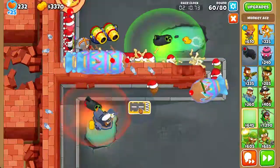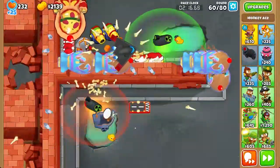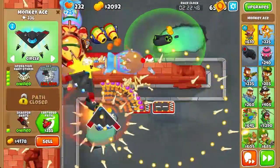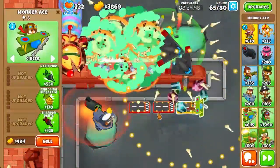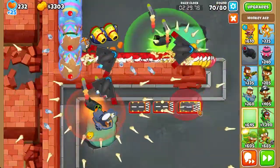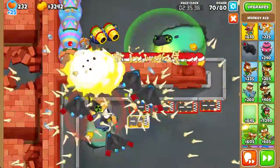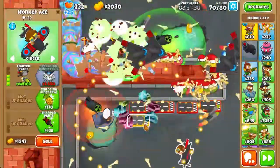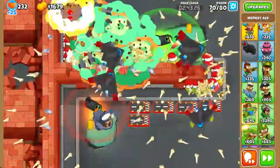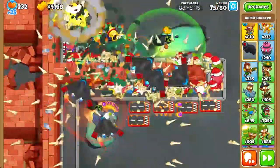Next, we're going to get a bunch of monkey aces. This will help us deal with the MOAB-class bloons. Get a bunch of 4-0-1 aces. Once you get your second 4-0-1 ace, send to round 65. Get your third one, and then send to round 70. Get 2 more, so you should have a total of 5 4-0-1 aces. Now you can send to round 75 once you get all 5 of them.